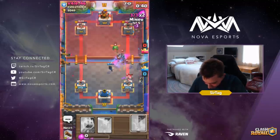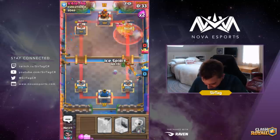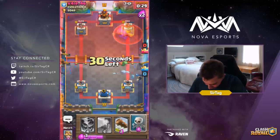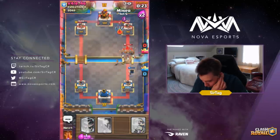43 seconds left though — we still need to get more damage on the field, guys. He's playing so defensive right here, it's crazy. We're dropping an Ice Spirit as well to make sure that the Electro stays alive, dropping Skeletons on the field, dropping Log right here, and we're going in for the kill guys. We're going in!